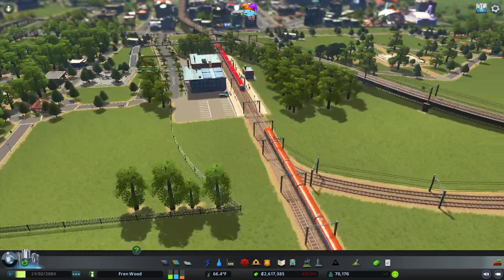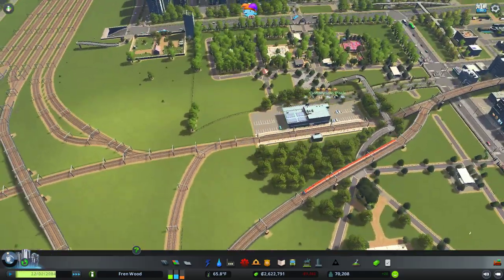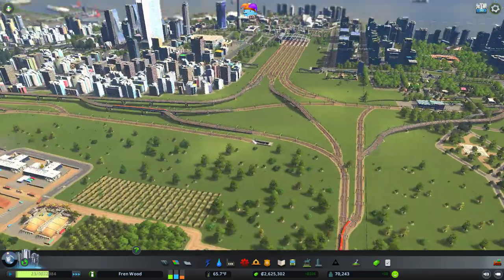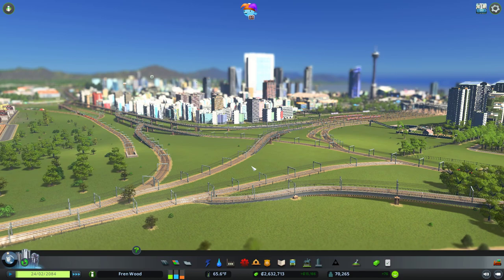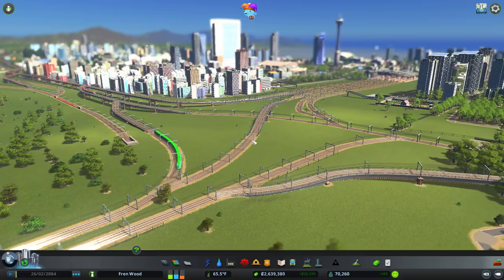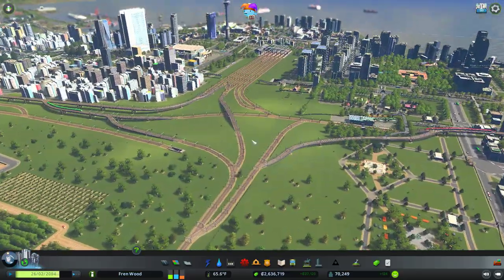This isn't too bad — this train is waiting to come into the platform. That seems to be working. I don't know why I sound so surprised. So this layout here — I have pretty much copied the St. Pancras layout in London. This is how this is functioning and we seem to be running quite nicely.